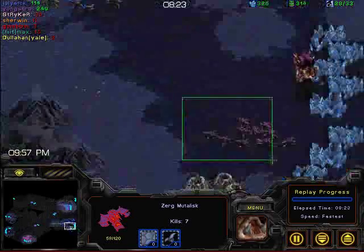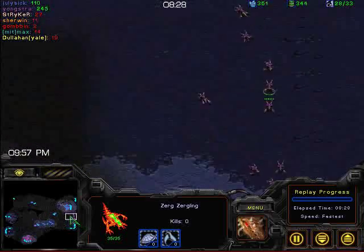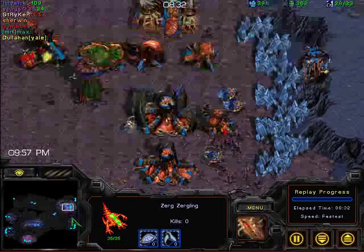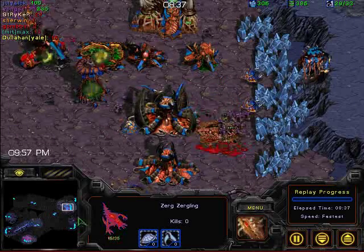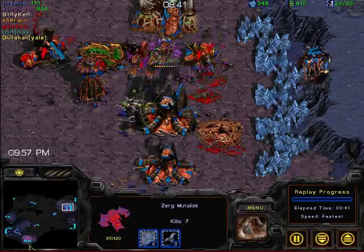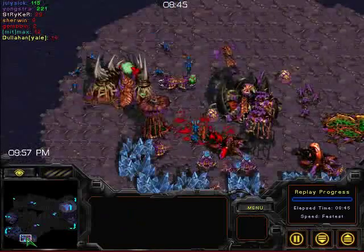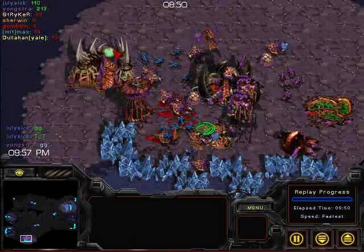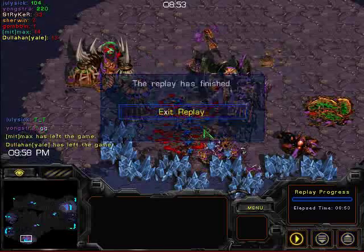It looks like July moving out here with his lings, but he doesn't spot the fact that Jungstra, in a very brilliant move, has managed to hide some lings and is going in against a base that's mainly undefended, going for the Spore colony. That's a smart play here, because now Jungstra is going to have free reign over the air — it's pretty much over for July in the air. Now he's going to go for the big counterattack. Can he manage to do enough damage? No — he realizes he cannot do enough damage, and he ends the game by GGing.